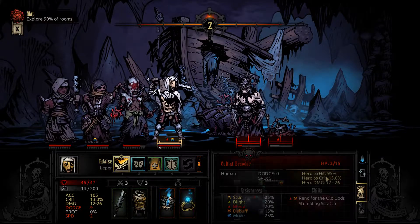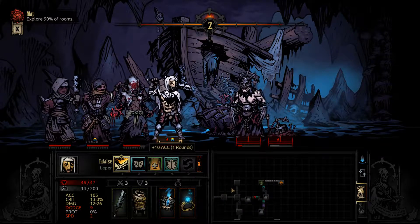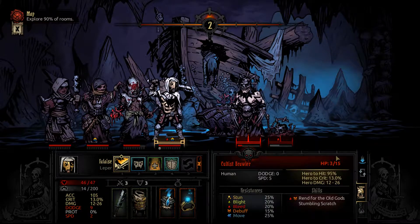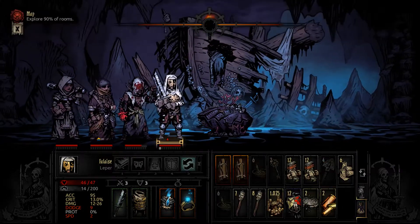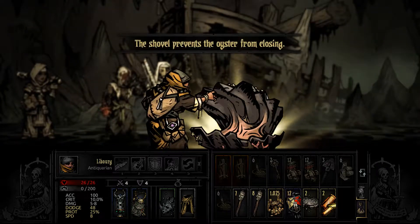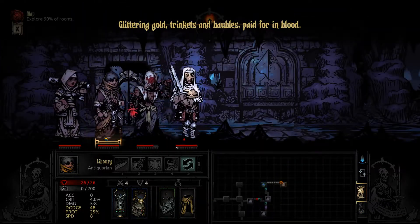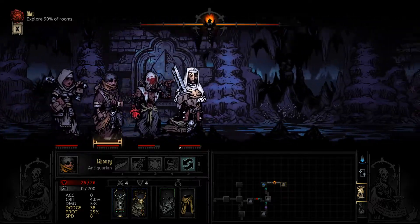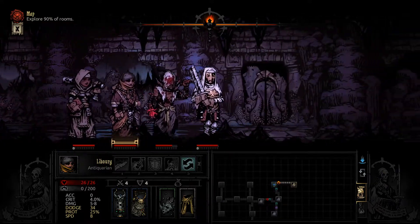That heal normally heals for like 3 especially at this level, so it's pretty good. Your bleed's fine, you got extra accuracy from the crit chance which means your base accuracy is now 105. 95% chance to hit is pretty good. Antiquarian — shovels prop that up, using all our shovels just slowly which is annoying. That's fine — paid for in blood. Not using that one trinket slot was a bit dumb but we should be fine. If we find another trinket it's an extra inventory slot.